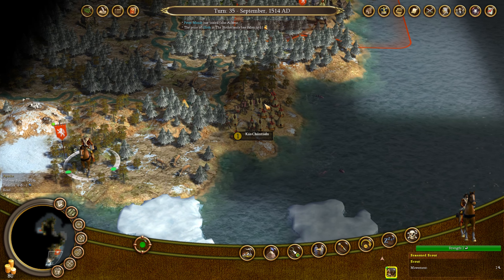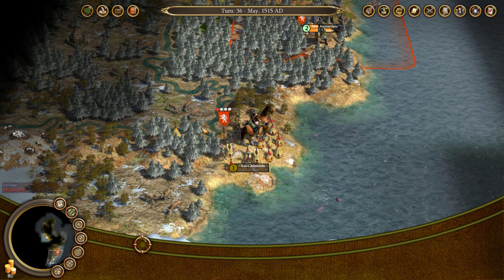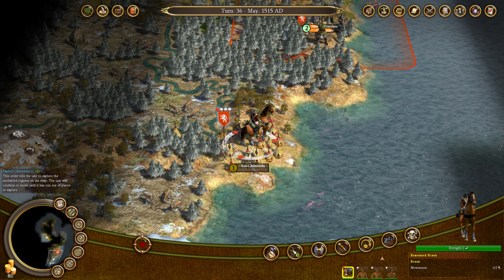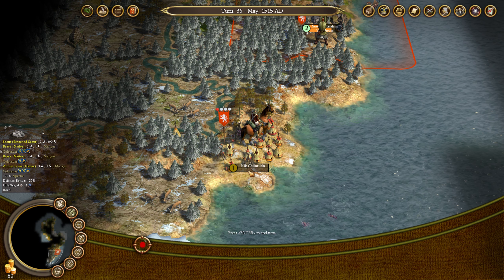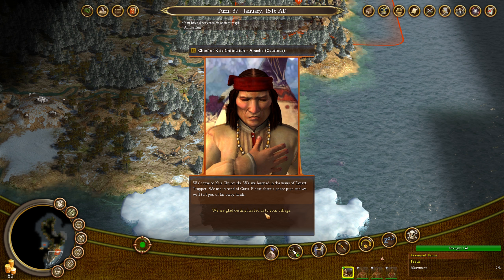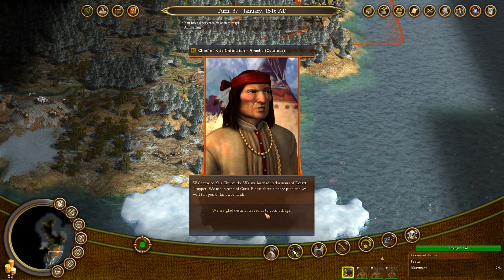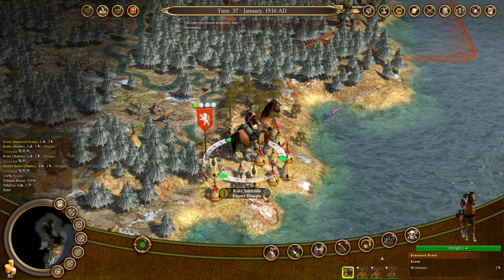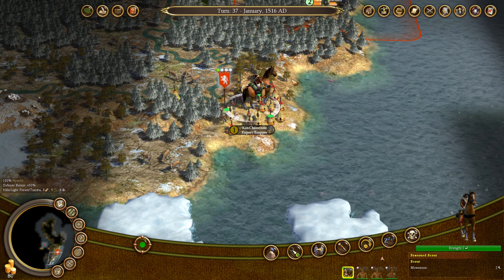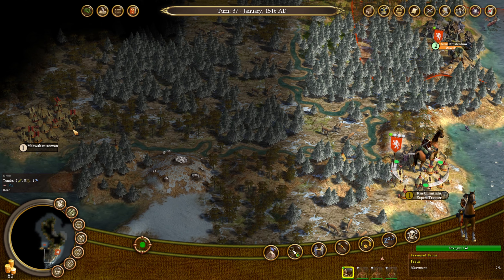Could we actually come over here and just kind of see what you have? I think there's a way for us to come over here and learn what you can teach our people. Ah, there it is — speak with chief. Welcome to... no way I'm going to say that. We are learned in the ways of expert trapper. We are in need of guns. So — trappers. They need guns and expert trapper. Perfect — I totally forgot that it told you that now. I remember way back in the day I used to have to write the stuff down and have like a little pseudo map of where things were and what they wanted. I am glad to see that they now tell you right there on the map.